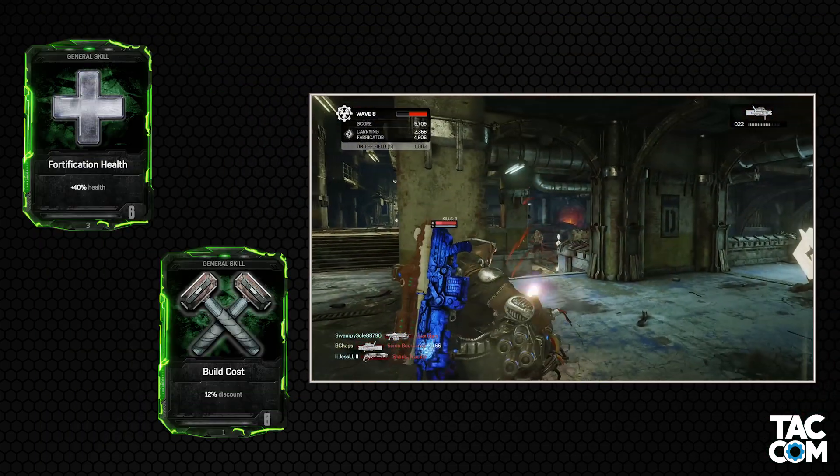This class is surprisingly easy for me to pick cards for, and even though I don't feel like there's a ton of options, even with just the first three I feel really powerful already. Now that's what I use — but what about you guys? Let us know in the comments which cards you prefer when playing as the Heavy. Also, do you prefer turrets, Salvo, or just going ham with the explosives?